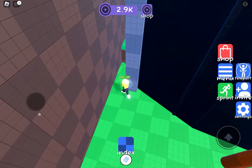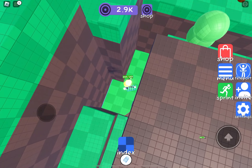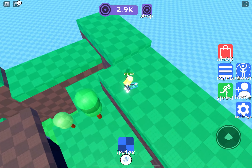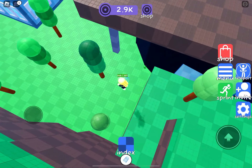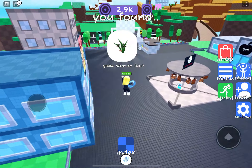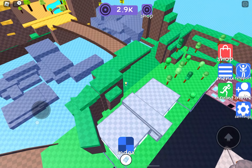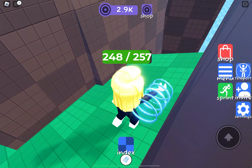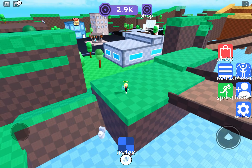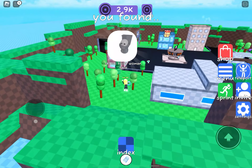Making our way back around the credits we find the grass woman face. I love that this one is separate from the grass at the front of this area so it does make you look for it. Then where we found flip-flop on the obby, we go around the bridges to find skibbity toilets — shame that one doesn't actually look like the character but with a woman face on it.